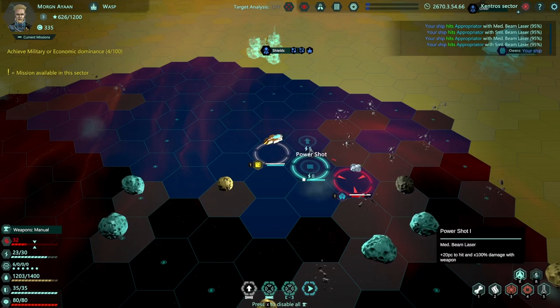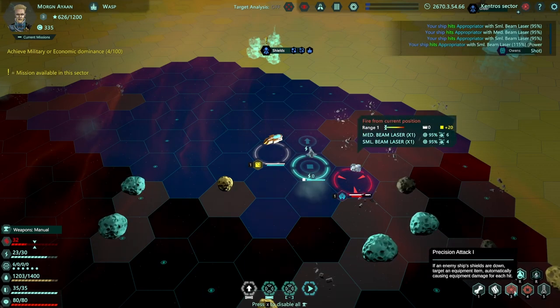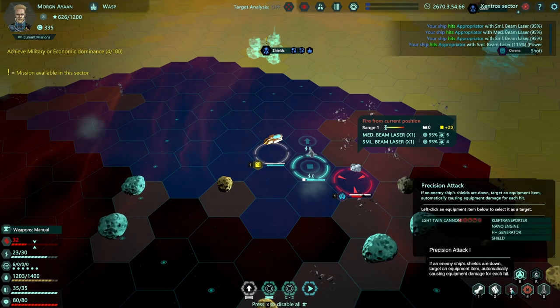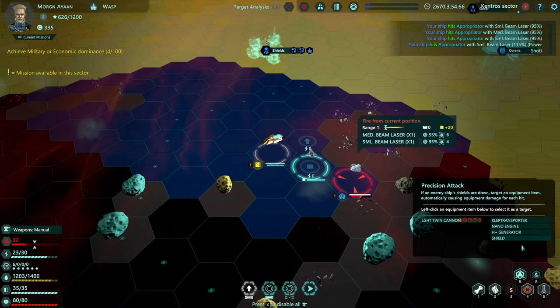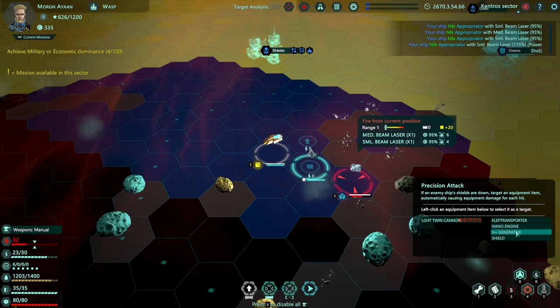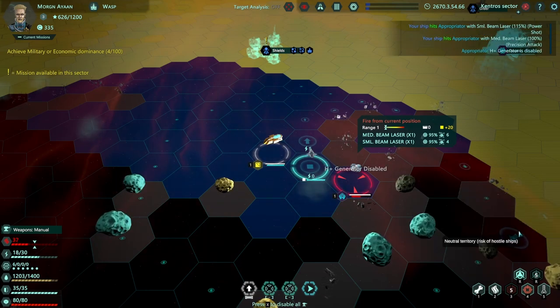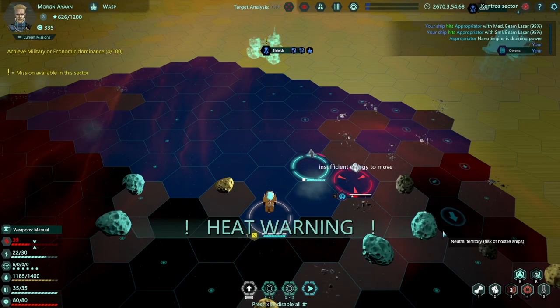He has to turn around so he's not getting the movement bonus either. I'm going to wait and then do my power attacks. His shields are down, so I'm going to use another ability - a precision attack. This allows me to target one of his systems to cripple. I usually go for the engine. You could go for the generator as well - if you land a fatal blow on the generator, it might actually explode.